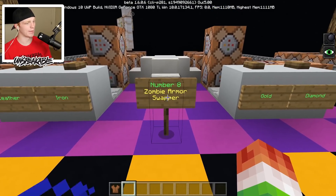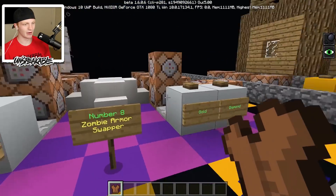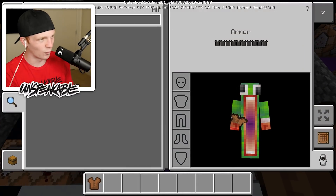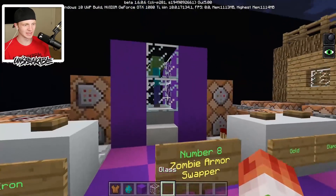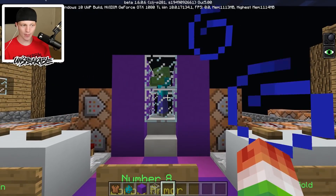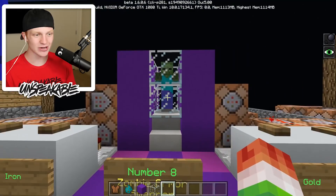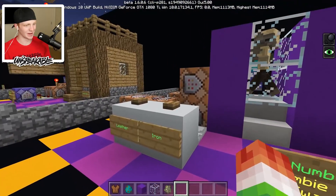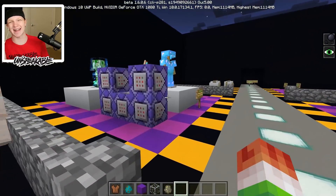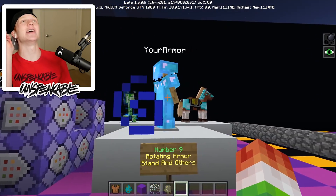This was number eight: the zombie armor stand swapper. I'm spawning a zombie in here — let's give him leather armor, gold armor, diamond armor. Let's try a husk instead. Iron armor, gold, diamond — we'll come back to that one.